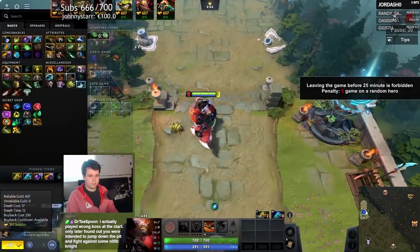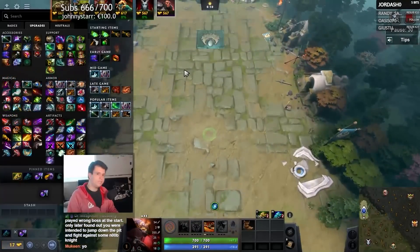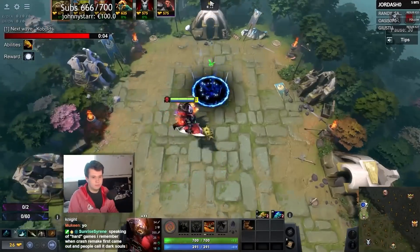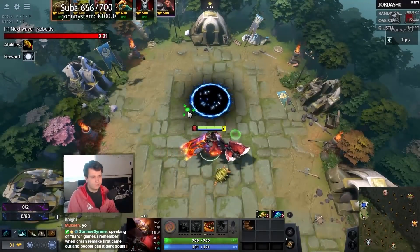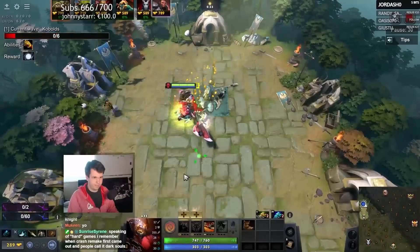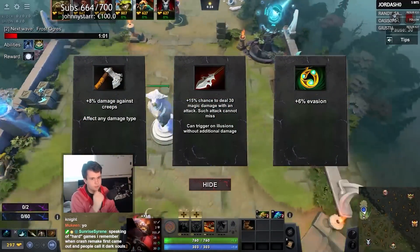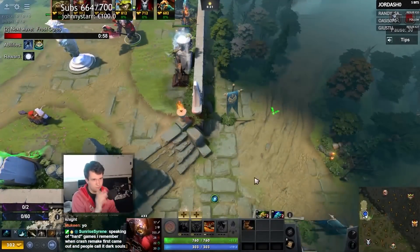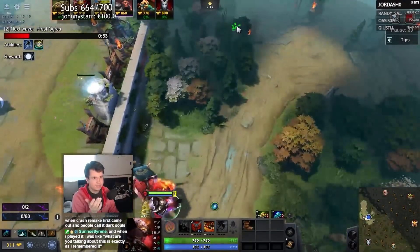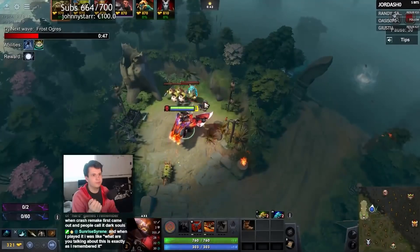Grab ourselves Counter Helix right away. We'll grab these two, put this boy in there. Then we're gonna just go for the usual, which is just Blink Blade Mail. I feel like every time I play Axe, every time I try to do something different, I'm like, let me see if I can try a different strat, maybe a different approach. I always just end up regretting it and going back to Blink Blade Mail, because I'm Axe, that's what I do. I Blink Blade Mail things.